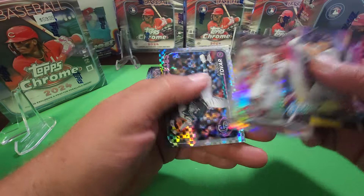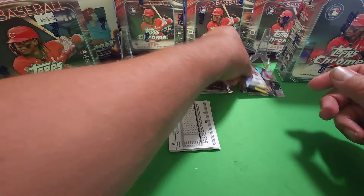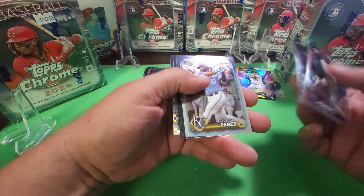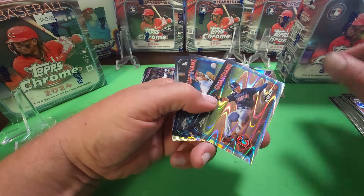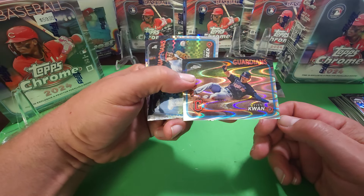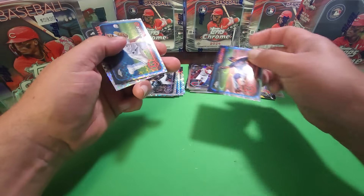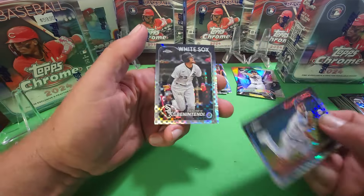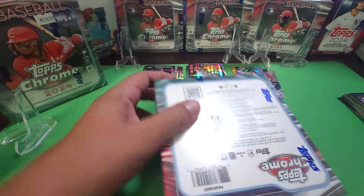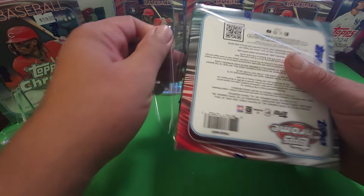Here's a Prism, Jonathan India, and a Tovar — nice little sorting palace there, I like that. Steven Kwan — stock is up on Kwan right now. I'm not sure if he's still leading the league in batting average, but he was for quite some time. And those are rounding it off for our first box. No numbered cards in that first box, so let's see if we can get lucky in the second one and pull some nice hits.